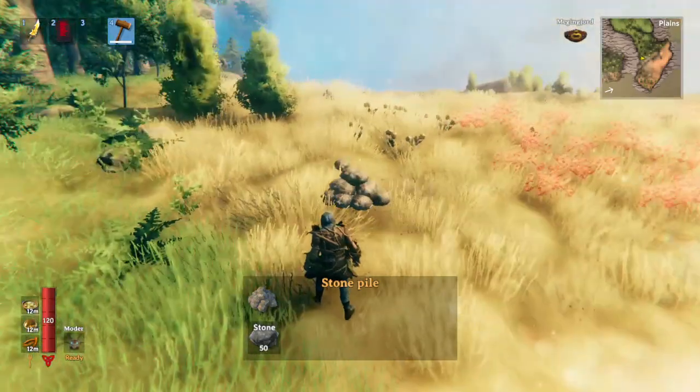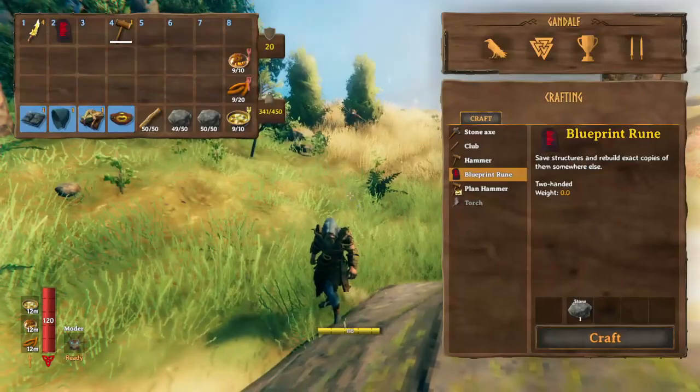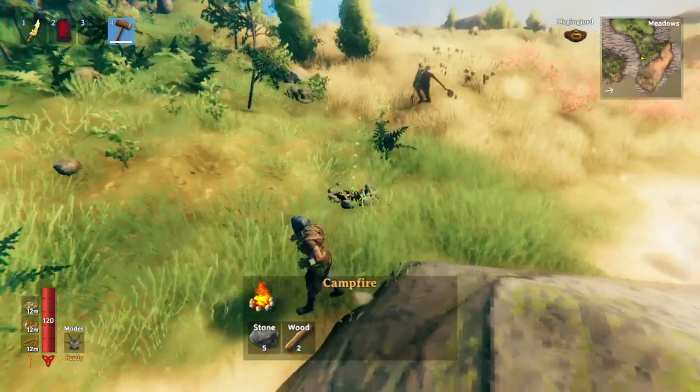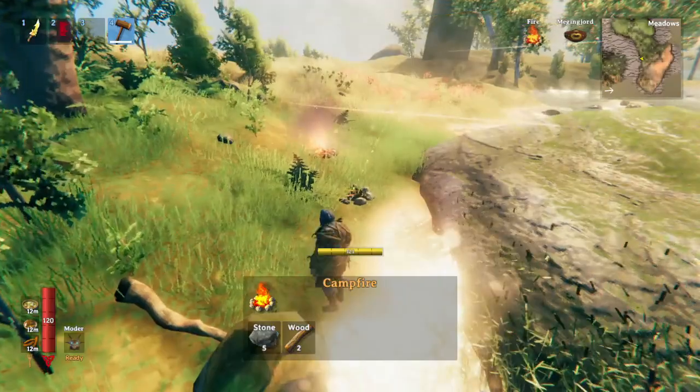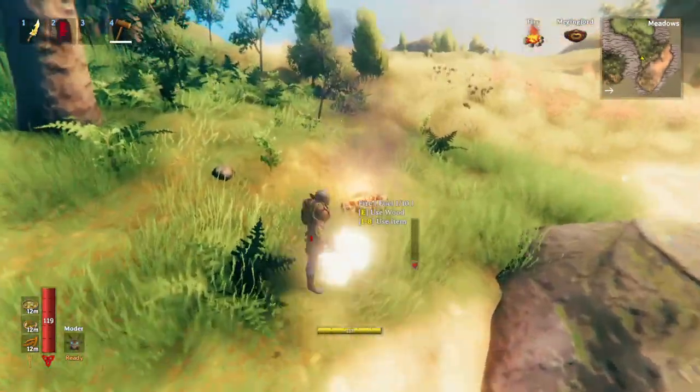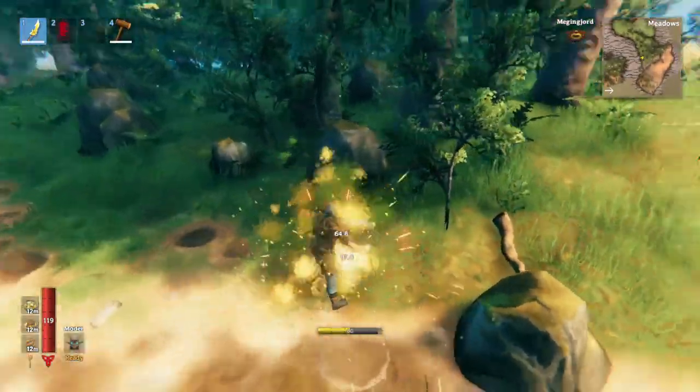Basically, there's a bunch of items that stop enemies from spawning. And long story short, the best one to use is the campfire. This is just because enemies don't attack campfires. Everything else, when you place it, the enemies will try and destroy it. Whereas with the campfires, they'll just leave them alone.